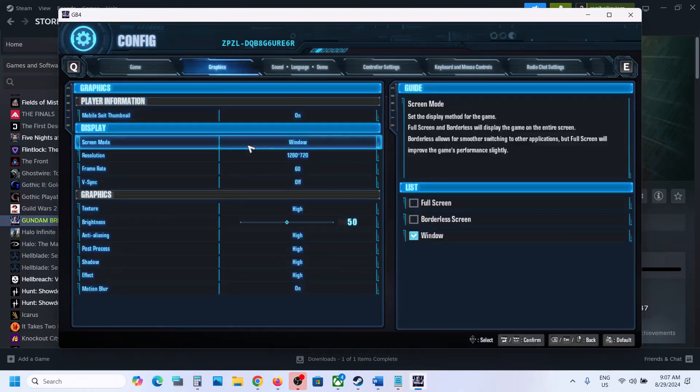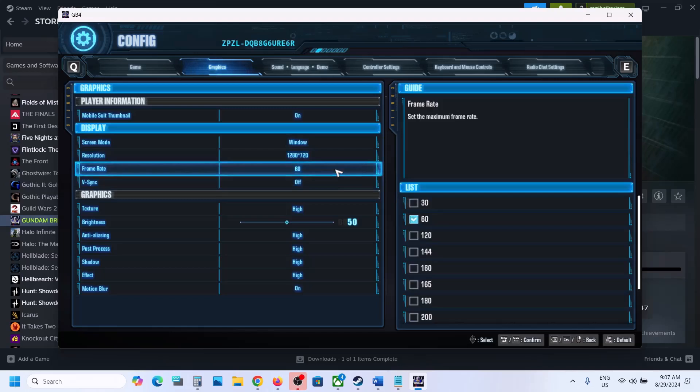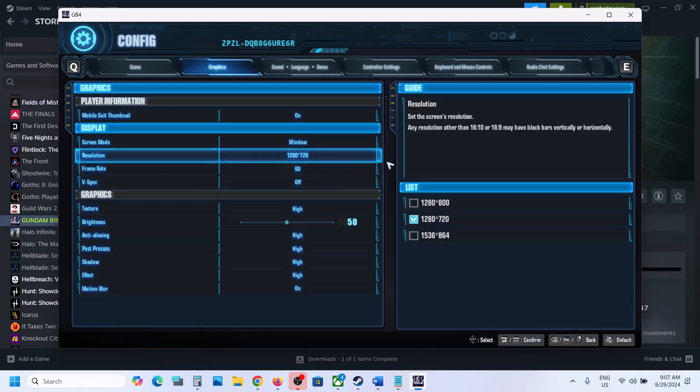In the Graphics settings, if the display is set to full screen, you can try borderless, or you can even switch to window mode — I'll keep it in window mode. Scroll down, and if the resolution is set to 4K, you can try 1920x1080p or even lower.